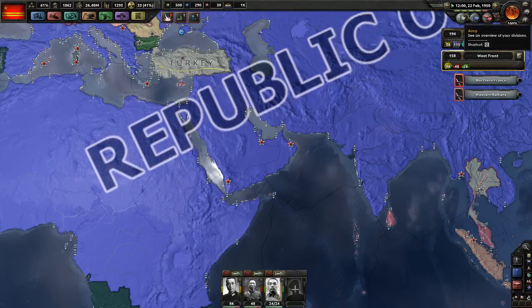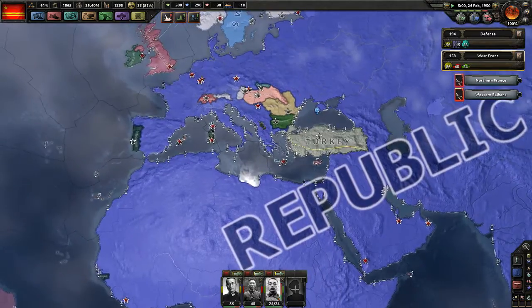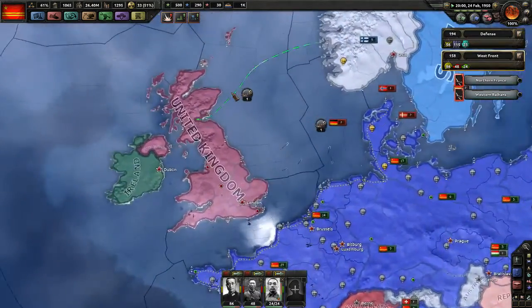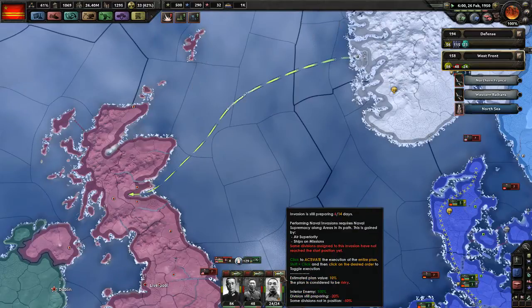We are playing on speed 5 — you don't really notice but it takes a while. We need to get to April; there's nothing happening before then. 6 out of 14 days. Inferior enemy — he likey.